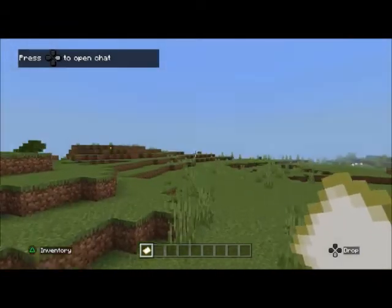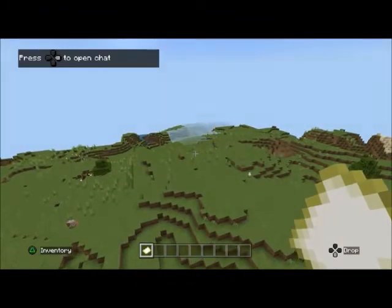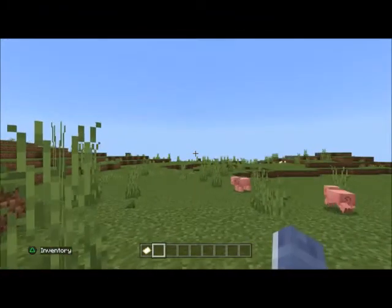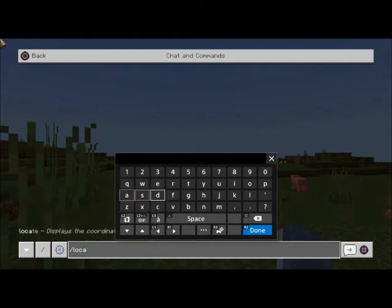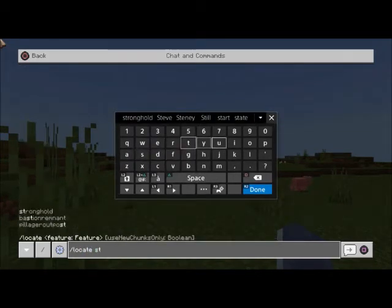As you guys can see, I've dropped into a fresh new world. We'll check out the spawn — that looks like a nice pretty flat one actually, this would be a pretty sweet spawn. So what we're going to do here is go ahead and type in the chat bar.